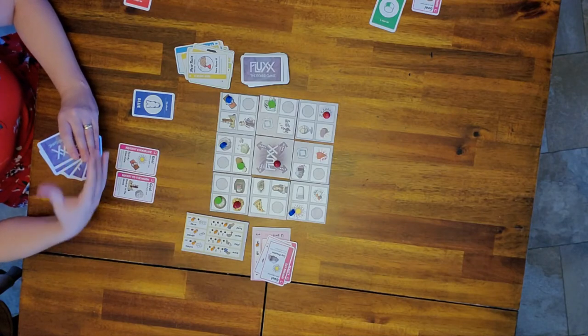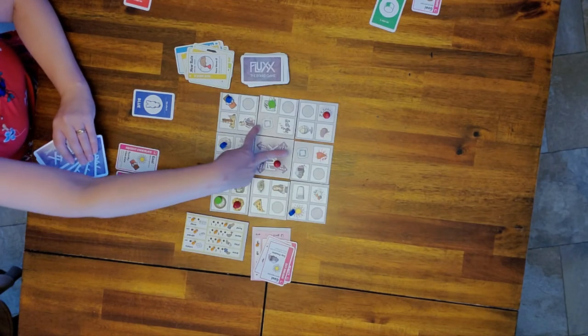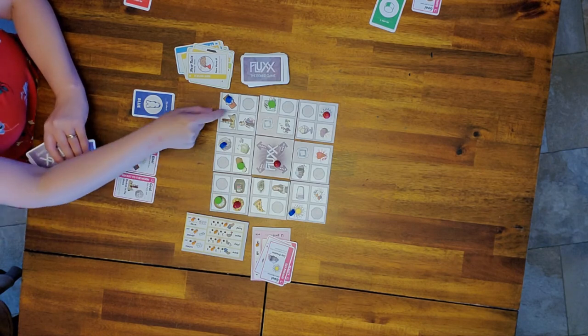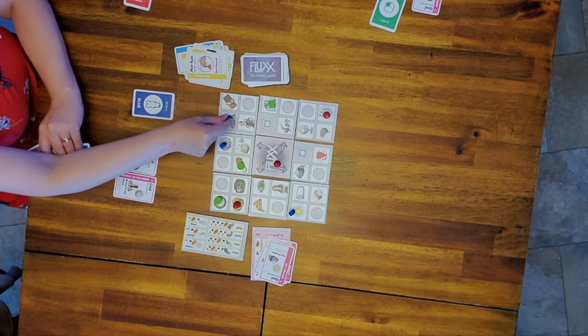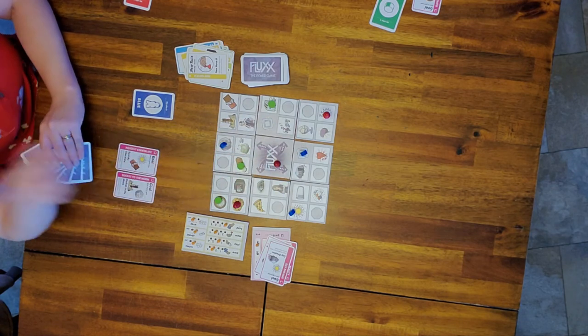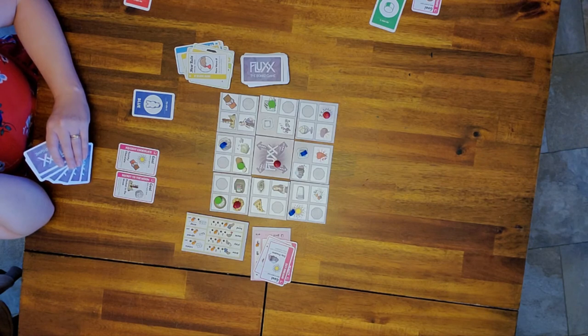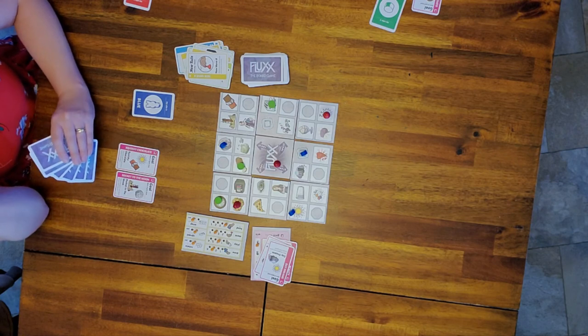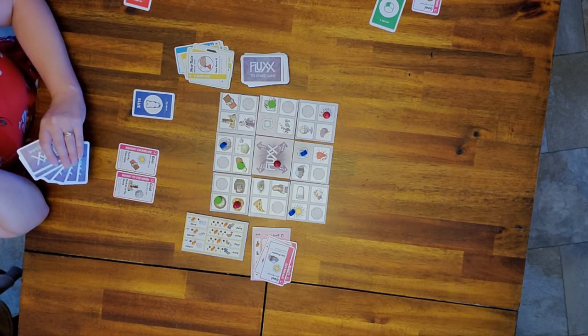There are two portals on the board. If you move into a portal — one, two, three — you automatically go straight to the other one. The portals help you move around the board; these two happen to be close together, but you hope they end up further apart.